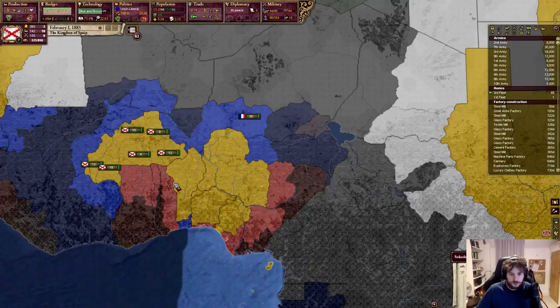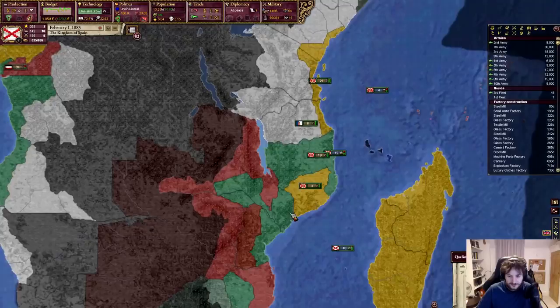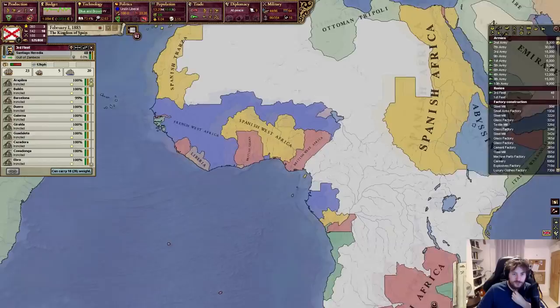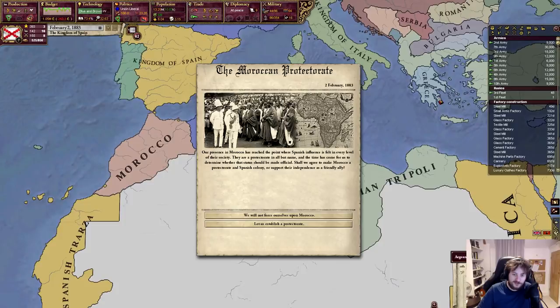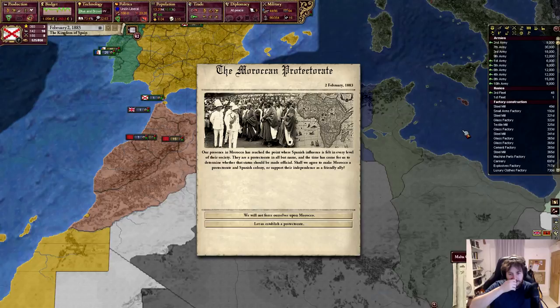We are finally at complete peace — wow. We managed to gain a really nice big chunk of territory. So we have the Moroccan protectorate — our presence in Morocco has reached the point where Spanish influence is felt at every level of society. They are protected in all but name. Our time has come to determine whether this situation should be made official: make Morocco a protectorate, or support their independence as a friendly ally. So I can do that.